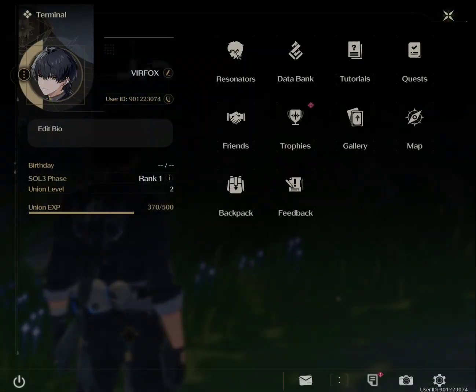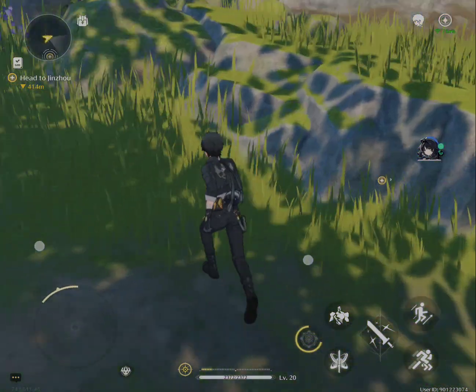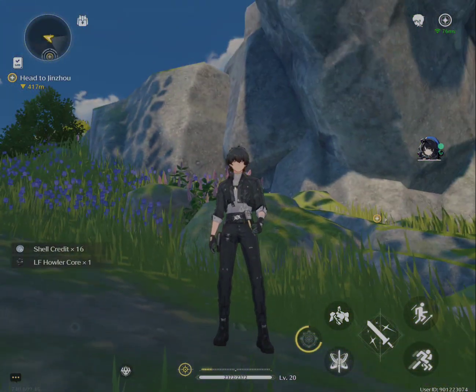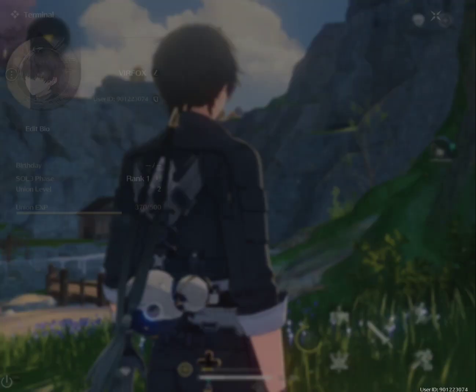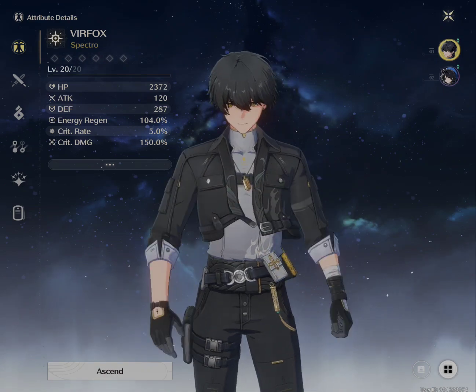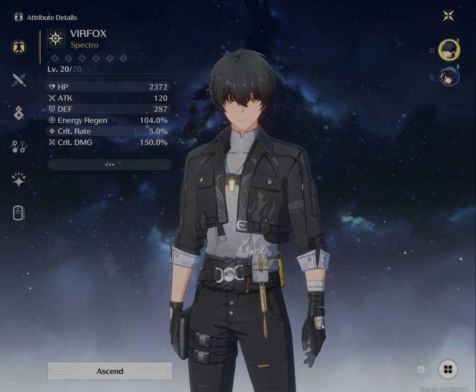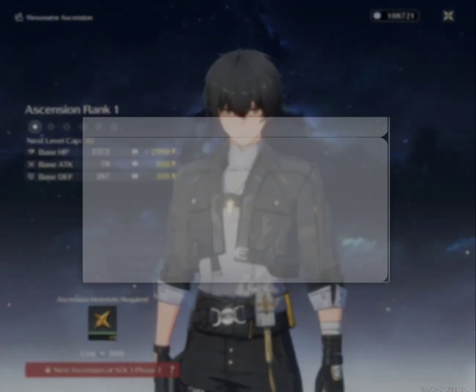To level up or improve your character, you must reach the max level — Soul Phase 1, which is level 20. To do that, you need to complete the main quest, and from there you receive leveling-up materials. You can see here that at Resonators max level 20, you can ascend, but you need to complete the next section for Soul Phase 2.